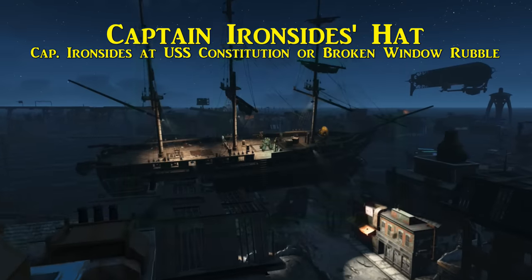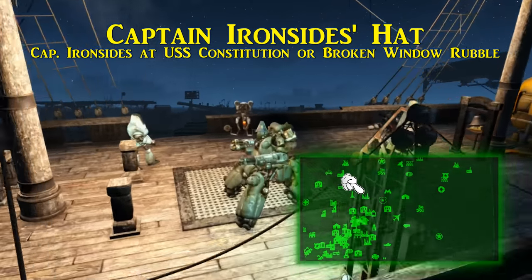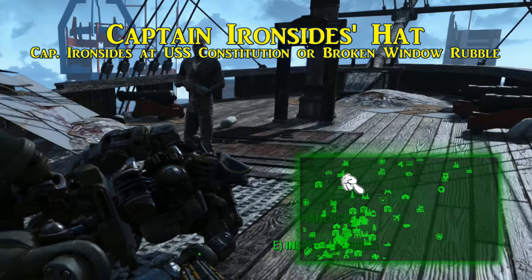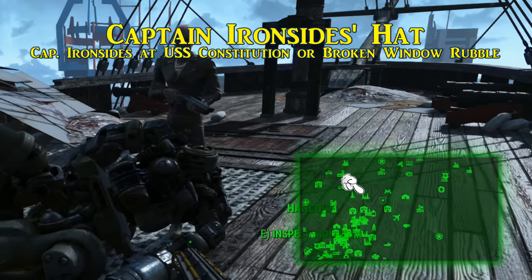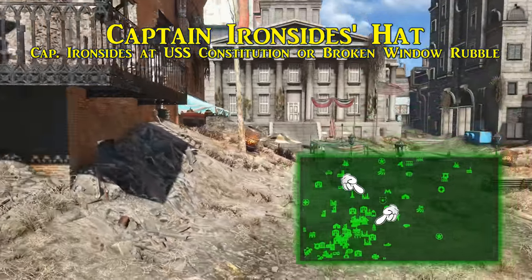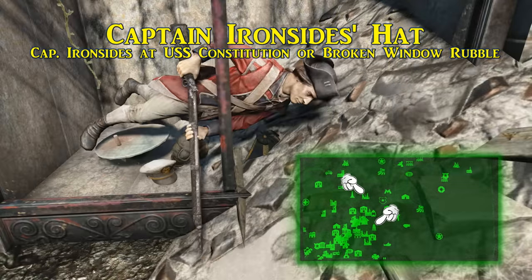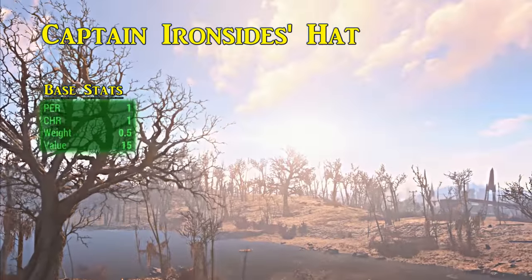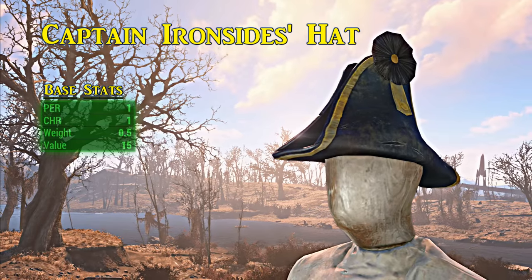Next is Captain Ironsides' hat, actually found in two locations. Starting with Captain Ironsides: locate the ship east of Bunker Hill on top of a bank building. It cannot be pickpocketed off him, and strangely you cannot loot his corpse directly when you kill him — but you can ask your companion to. Alternatively, locate the Custom House Tower south of the USS Constitution across the water; there's a broken storefront with a soldier mannequin, and Captain Ironsides' hat will be right underneath nearby rubble, slightly poking out. Dogmeat can also help find it. Either way, the hat grants a bonus of one to charisma and perception.